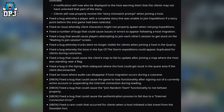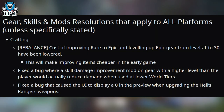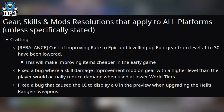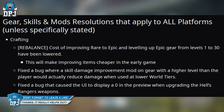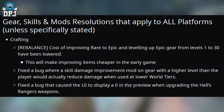Onto gear and mod resolutions. Crafting rebalance: cost of improving rare to epic and leveling up gear from levels 1 to 30 has been lowered — this will make improving items cheaper in the early game. Fixed a bug where a skill damage improvement mod on gear with a higher level than the player would actually reduce damage when used at lower world tiers. Fixed a bug that caused the UI to display zero in the preview when upgrading the Housekeeper Ranger's weapons.